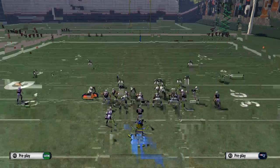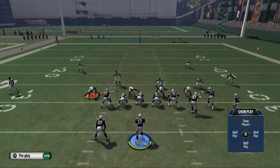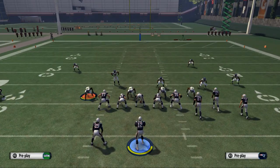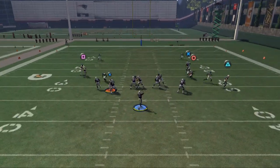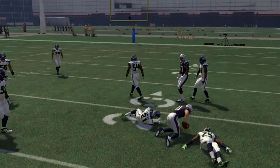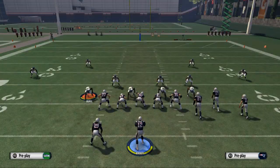Now we'll show you man coverage - just basic two-man under. Throw out the hitch pattern again. You're holding L-trigger - it's important that you get that low passing trajectory. Just hit him in there. Even Richard Sherman can't compete with it.